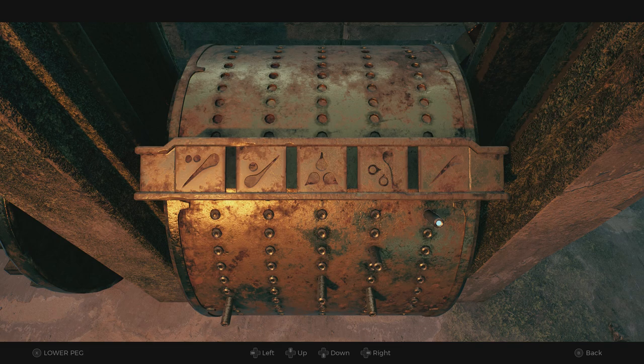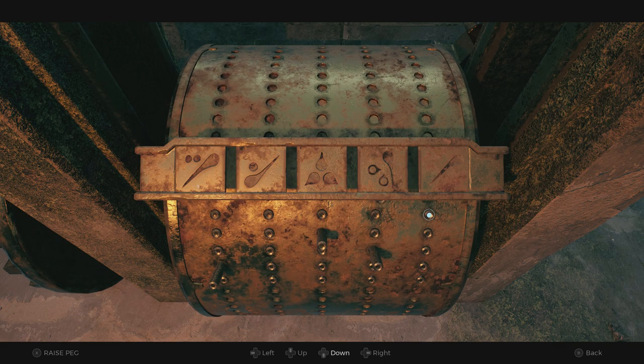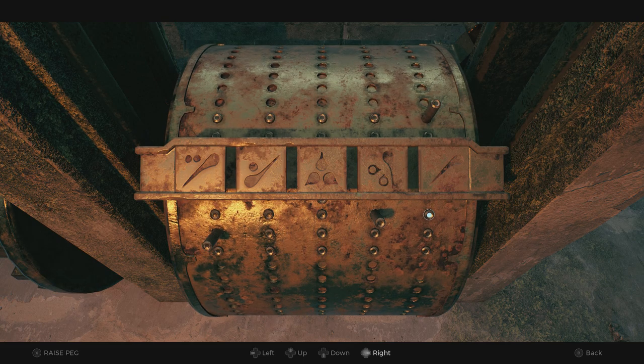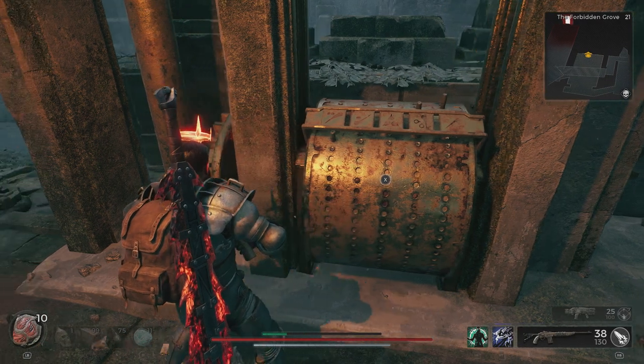The first solution is: row one — fifth peg up; row two — no peg; row three — fourth peg; row four — no peg; row five — third peg; row six — fourth peg again; row seven — first peg; row eight — no peg.